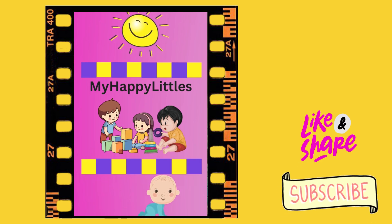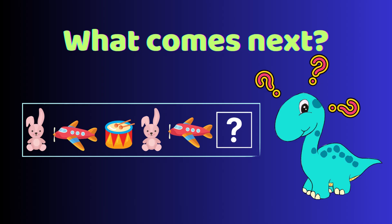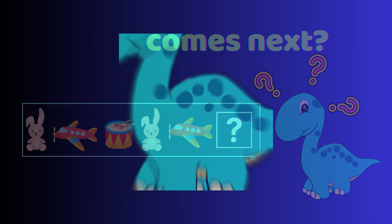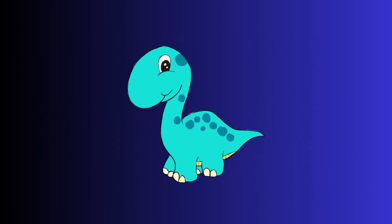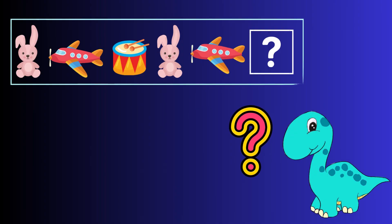Hello my happy littles. It's time to play — What Comes Next? Spot the pattern. And who's that? Our friend Tumtum. Can we help him figure out what comes next?